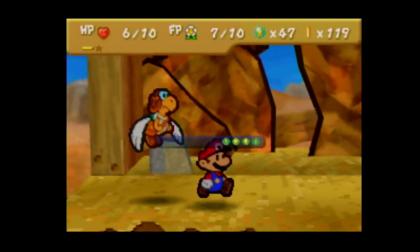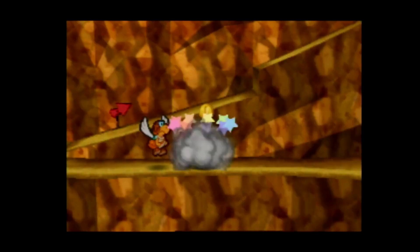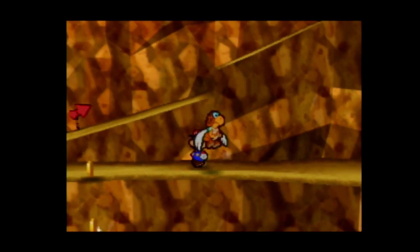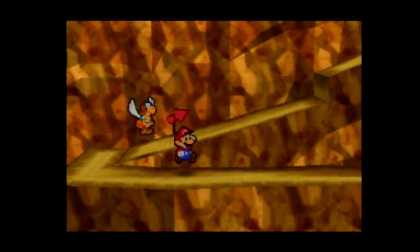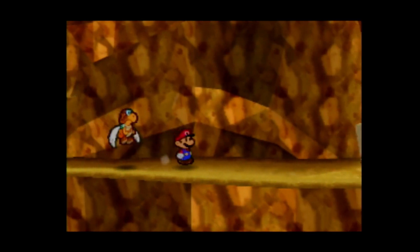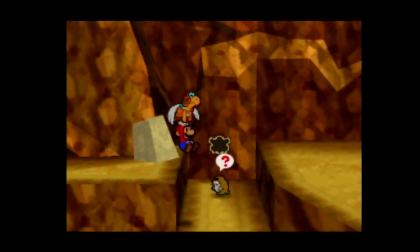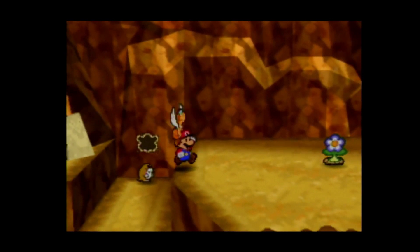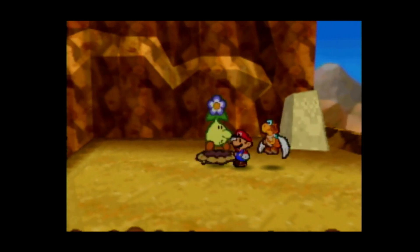There we go. Now that we have Quake Hammer, we can plow through enemies really, really quickly. The cool thing about Quake Hammer is it operates exactly like a POW block. So if you're dealing with Koopas, for example, that can get flipped over, it will also flip them over. Really cool badge, really enjoy Quake Hammer - it's one of my favorite badges.